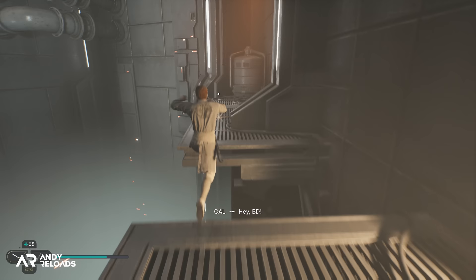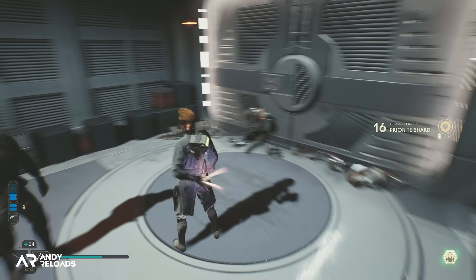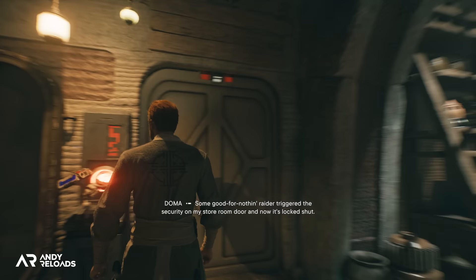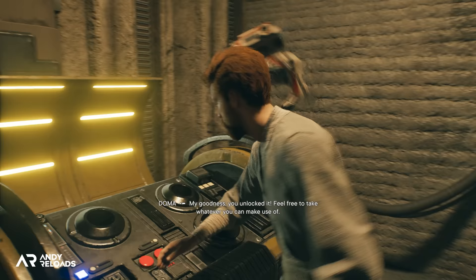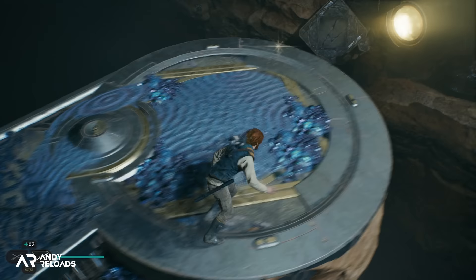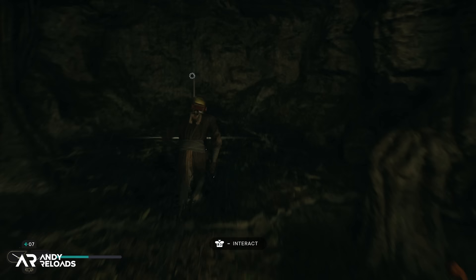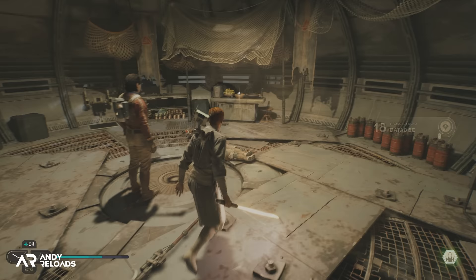When it comes to currency, priorite shards are found all over the world and let you purchase cosmetics, haircuts, and new music for the cantina. I recommend spending your first 10 shards on the mysterious key code at Doma's shop, which opens the back room and gets you a stim canister upgrade — well worth doing. Data discs are another item to track; they let you purchase perks from Z, so if you see a gold glow during exploration, take the extra two minutes to pick it up.